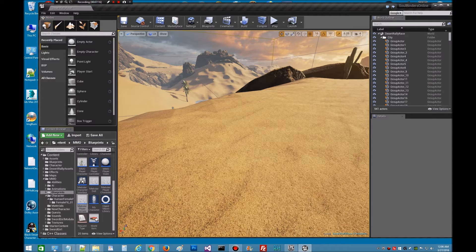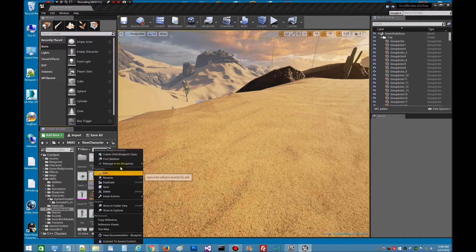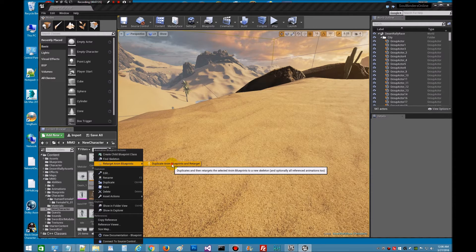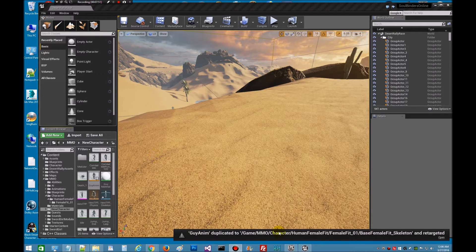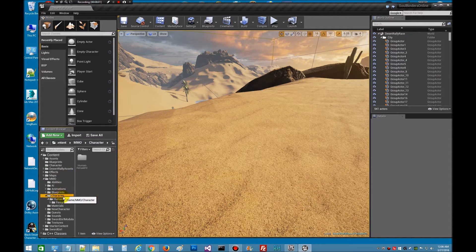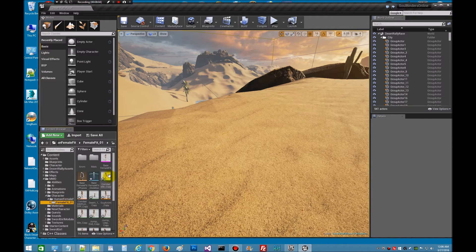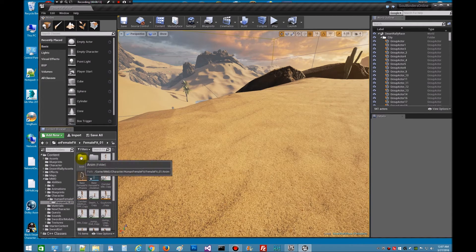Then it says to find the guy animation in the MMO new character. So let's go down to new character and look for the guy animation. It's got the orange underbar so the right one is right there. We're going to target that — it says to right-click it and look for Retarget Aim and Duplicate Animation Blueprints. Once that opens you can see that we don't have a target, so go ahead and uncheck Show Only Compatible. There's our base female skeleton. Grab it and select. It's going to save it up into the MMO folder.